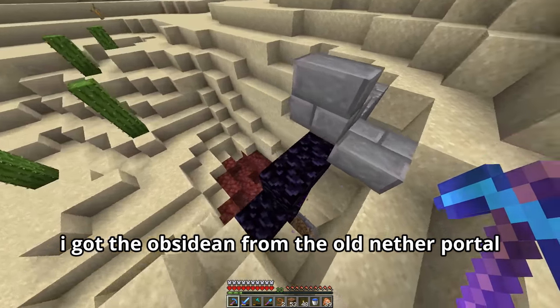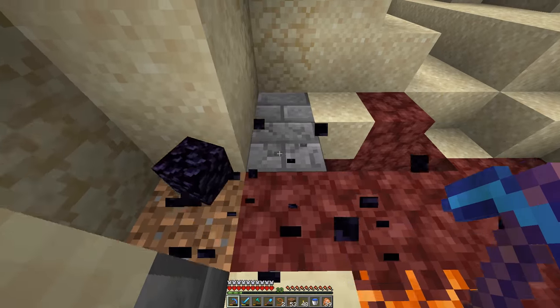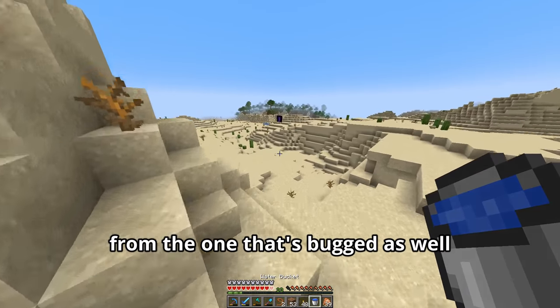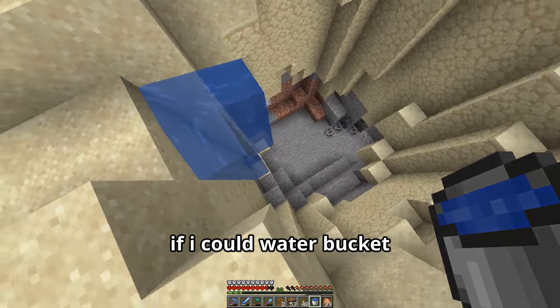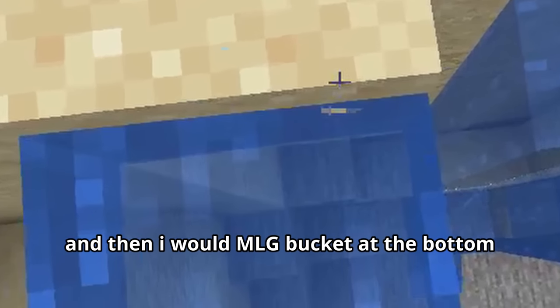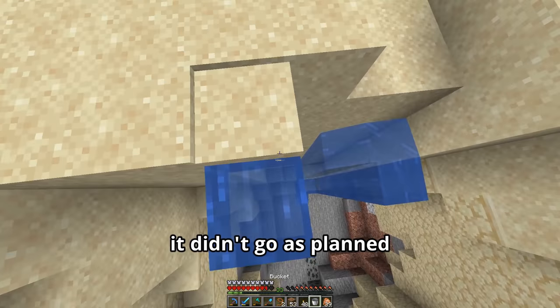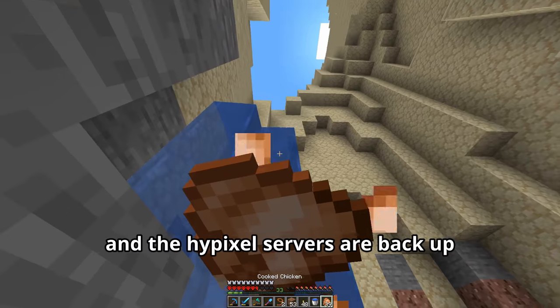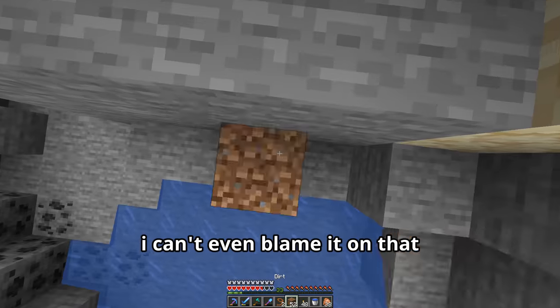I got the obsidian from the old nether portal, and then went to get obsidian from the one that's bugged as well. I thought it would look cool if I could water bucket beside the sand to update the sand block — which will make it fall — and then MLG bucket at the bottom. But it didn't go as planned. Yeah, I kind of suck. And the Hypixel servers are back up so I can't even blame it on that.